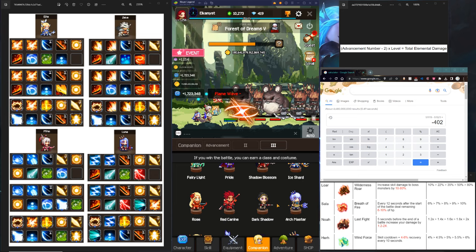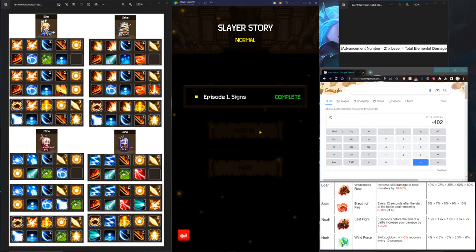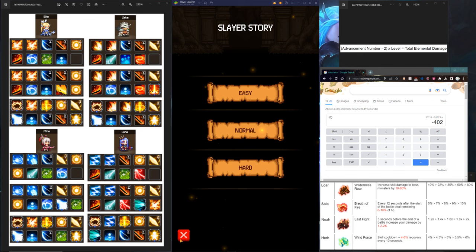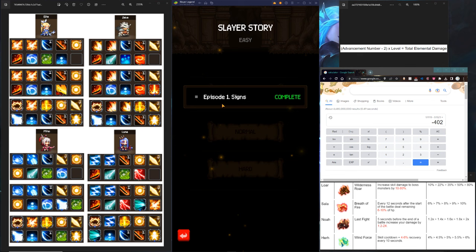The other source of emeralds is going to be your adventures — these are one-time clears, so you do it once, it's gone. Same for story — story is a very good source of emeralds but again it's a one-time clear, and once you finish it you won't have that source. However, in the future do keep an eye out — at the moment we only have chapter 1 of story. In the future you will get chapter 2 or episode 3, depending on when you watch this video, so you can get emeralds that way as well.